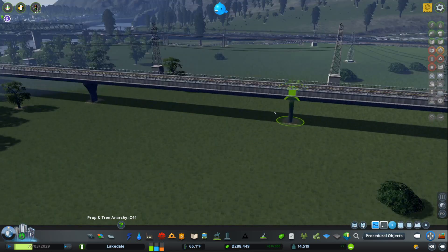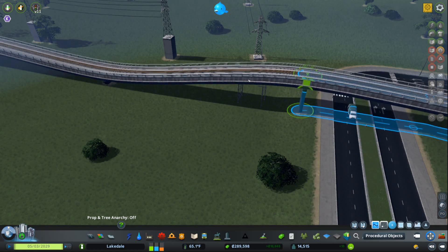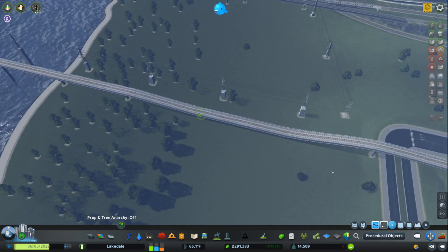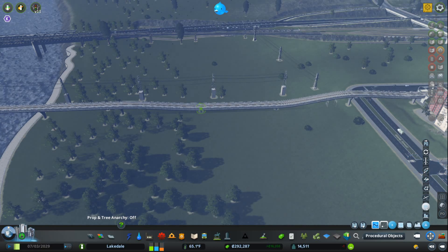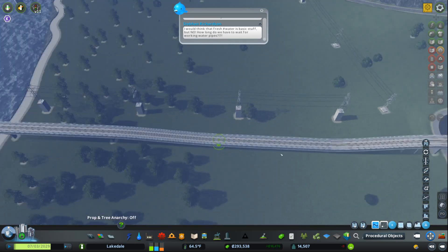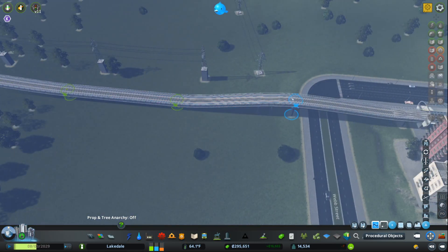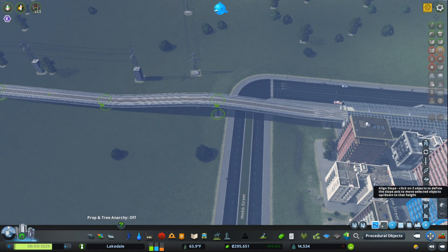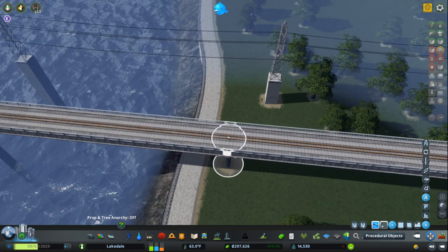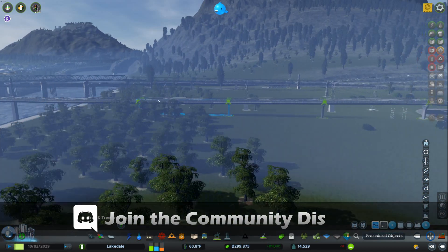Whenever you have something selected, you can use Page Up and Page Down to align heights. Or, if you want to align heights in a more precise manner, you can use some of the more advanced tools. Obviously right there I've made a bit of a mess, but MoveIt has a solution — the Align Slope tool in the advanced tools menu. To use it, select the nodes, buildings, or props you want, hit the align slope tool, then click one end of the slope you want and then the other end. It does a nice smooth slope.